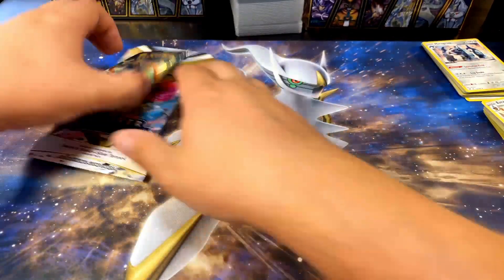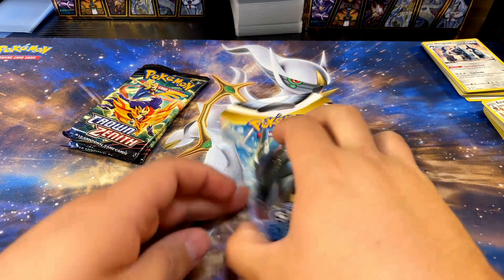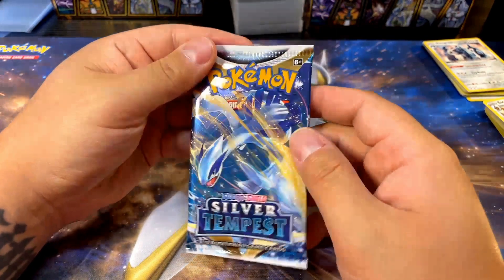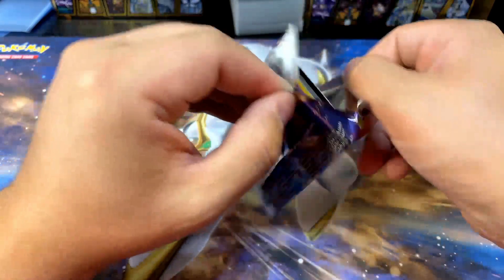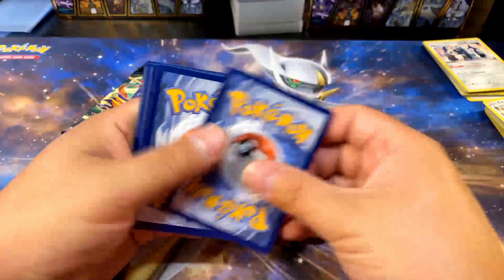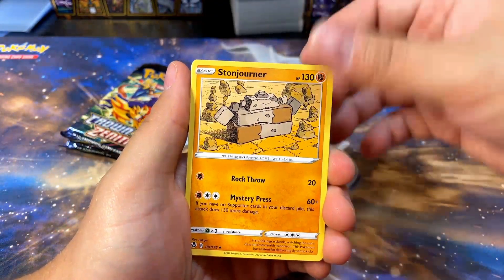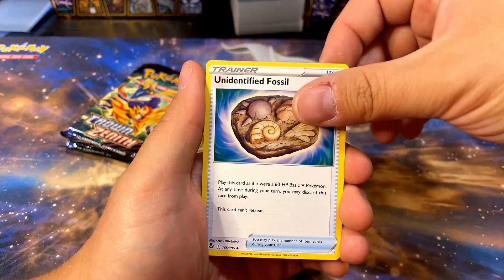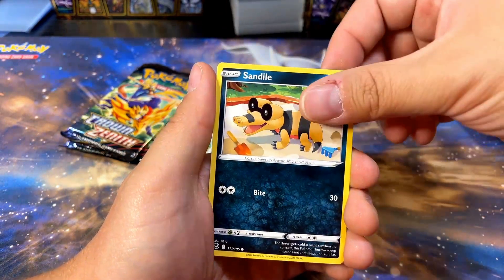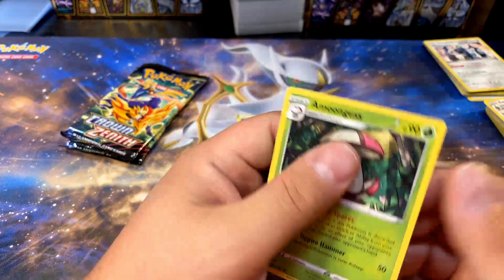Just one Silver Tempest here, since there's a lot of cool Crown Zenith cards I want too. We all know what everybody's hunting for — the Lugia. I like the Lugia, but there are some other cards in this set I wouldn't mind getting. One random Silver Tempest pack, let's make it magical. Stonjourner, Araquanid, Unidentified Fossil, Indeedee, Morpeko, Swirlix, Sandile, Togademaru, reverse Aerodactyl, and Unown. All right, Silver Tempest — nothing huge.